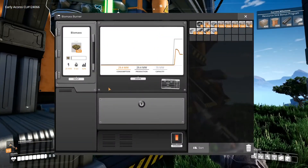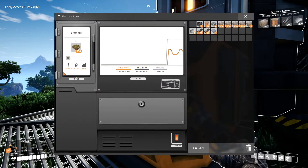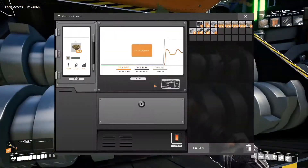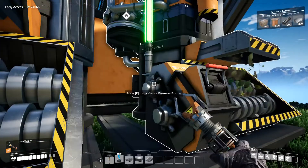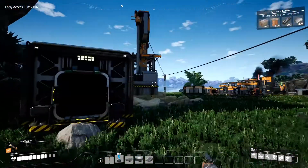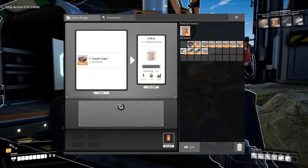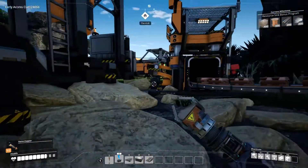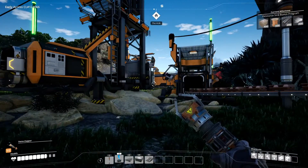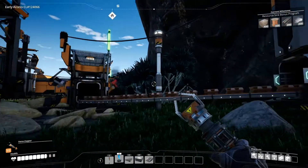How much do these create? 30. You create 30, you two create 20. Okay, perfect. Now everything's running, we should be getting more stuff. I could double this up as well. I really haven't set any of this up in an efficient way, have I? Not at all.